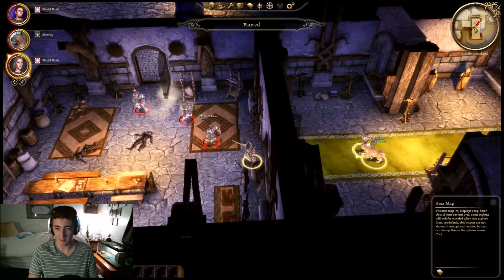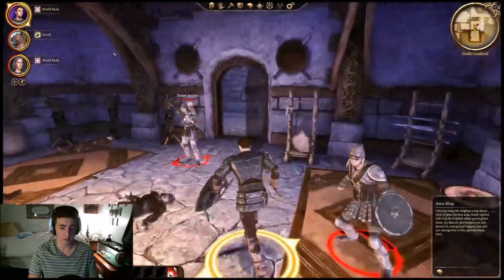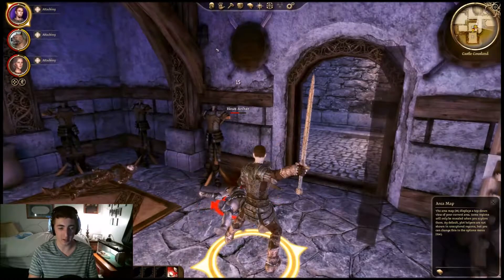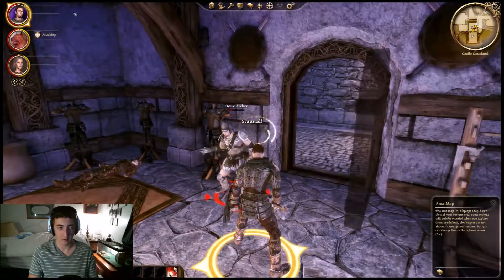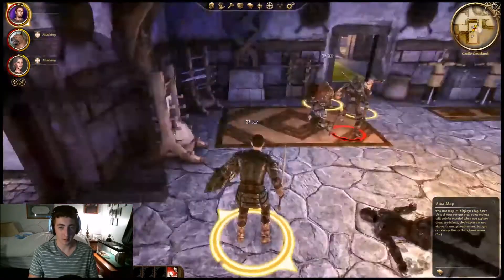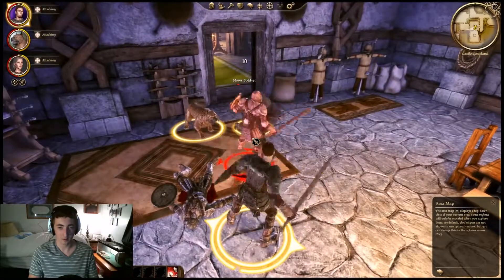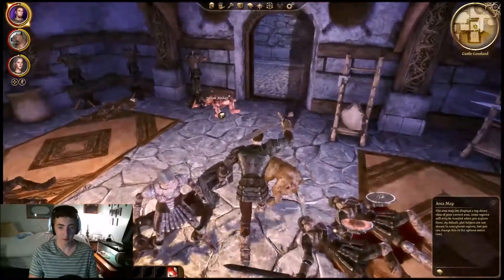She's gonna do a shield bash on him. My little Tuck is gonna do growl on him — growl is pretty much just like a taunt. We interrupted his pinning shot, which is pretty good. Dirty fighting. Your puny dagger is nothing to me. That was a well-fought fight.